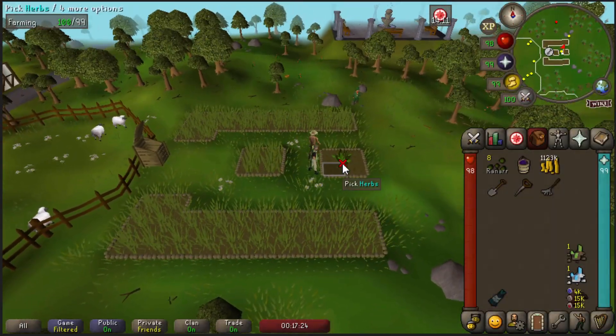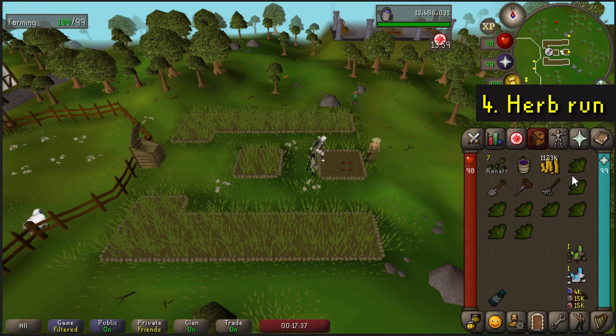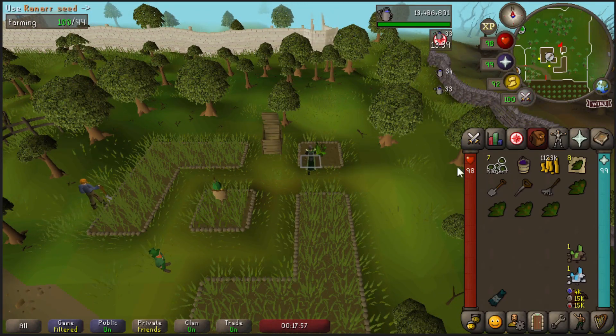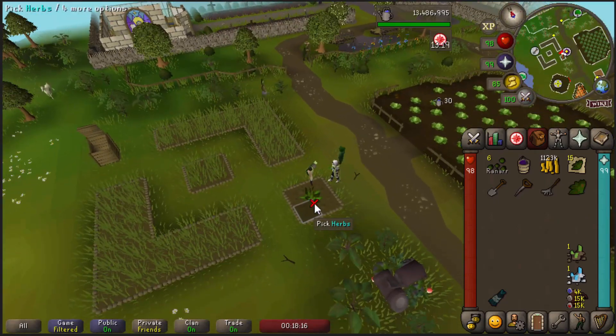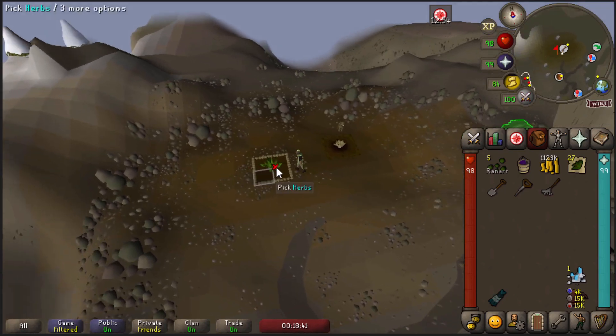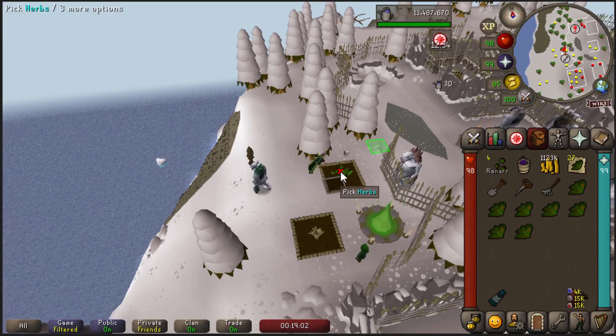Next up is a very common money maker: doing a herb run. There are 9 different herb patches around Gielinor. Each herb takes 4 times 20 minutes to grow, which means you can do a herb run every 80 minutes. The most profitable seeds are Ranarr, Snapdragon, and Torstol seeds. You can expect around 15 to 30k profit per patch if you're using ultra compost and magic secateurs.